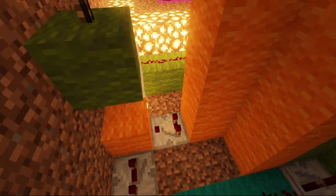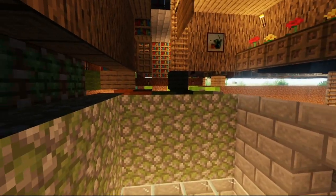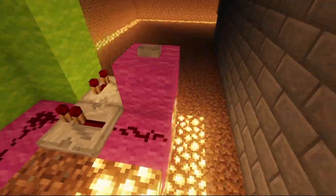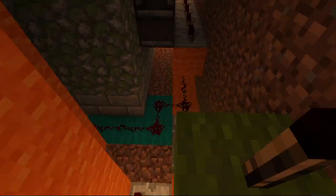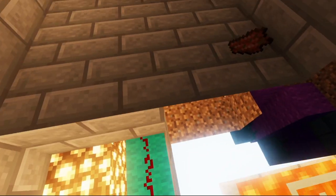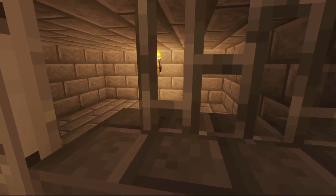In here again — daylight sensor. This goes in here, goes underneath here, comes up here, activates pistons, opens the floor, you drop down. And we come back in here. We have this — so when you fall in, it will put these out. You'll see the noise, but these will already be in here.